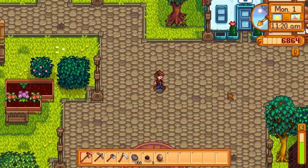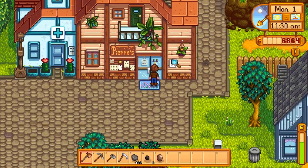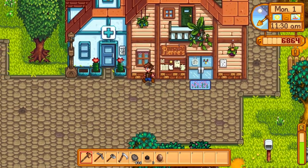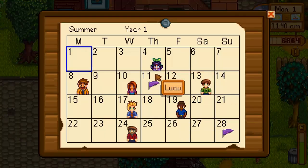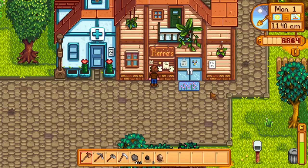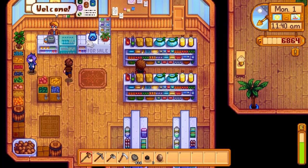So here we are back in town. There's probably going to be some different berries and things for summer — everything does look a little bit different. There are some new plants and cactuses over here. Let's have a look at the calendar. We've got Jazz's birthday coming up, the Luau on the 11th, and at the end of summer, the Dance of the Moonlight Jellies. That's going to be very interesting.